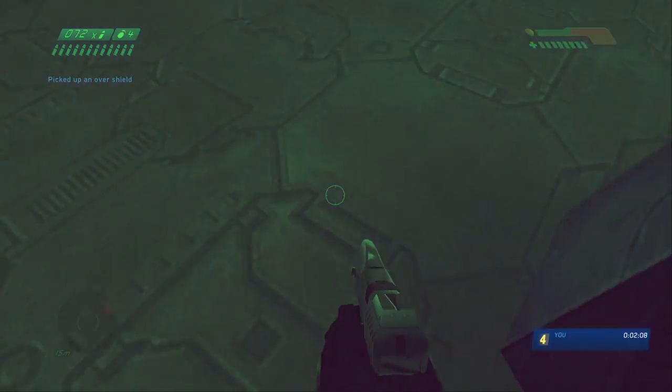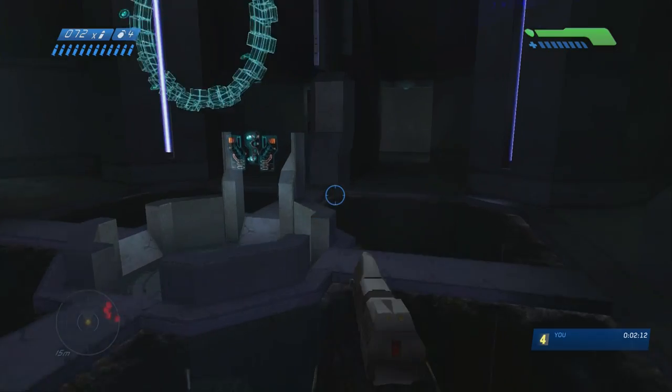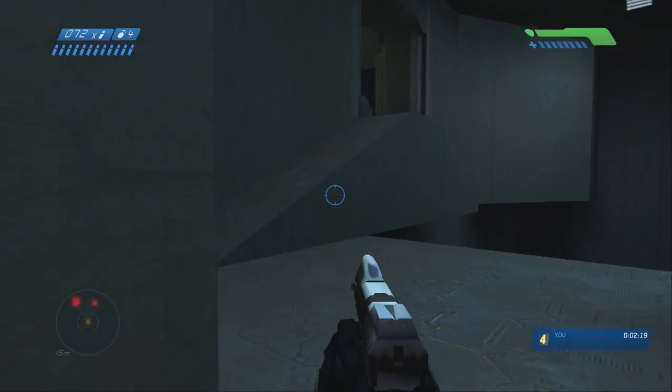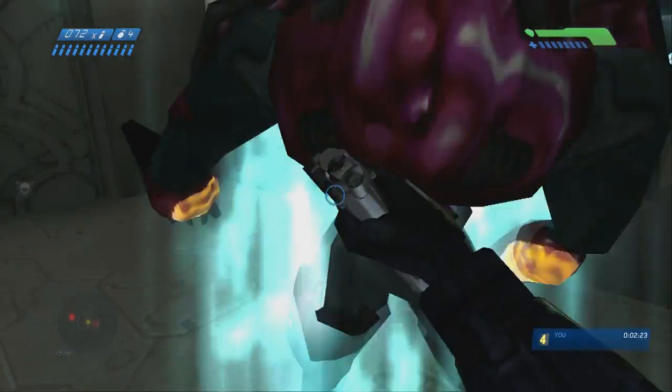Drop down onto this overshield so you grab it. You get a checkpoint right before that, so if you die falling down, no problem — your checkpoint is right there up top above the overshield. Activate the map room, skip the cutscene. Go over here and we're basically done with this level now, we just got to escape.